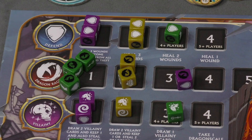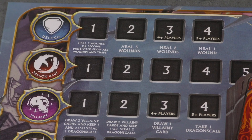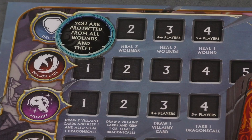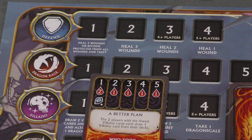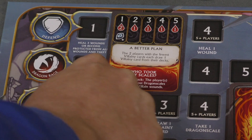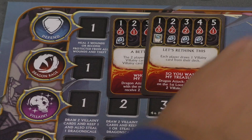Once all dice are placed, each spot on the board is resolved. On the defense spot, the first player can heal three wounds or be protected from wounds and theft for that round. As the game progresses players collect wounds; too many and you're dead. When resolving dragon's rage, you flip a card — a certain number of wounds are dealt to each player based on position, the first player gets a dragon scale, and an event occurs, such as the two players with the fewest villainy cards each drawing one. If one dragon head has been defeated, the dragon becomes enraged, triggering an additional effect.